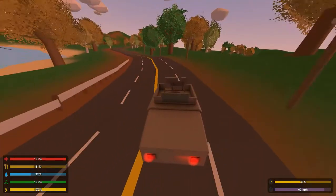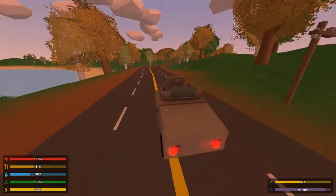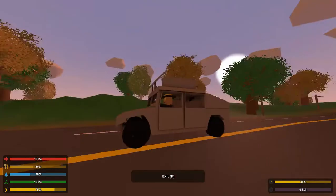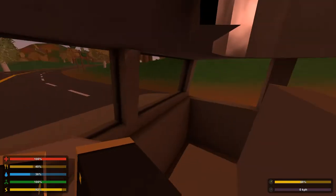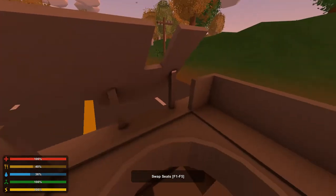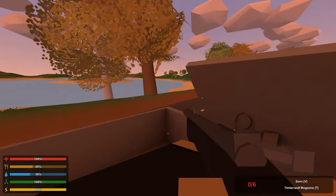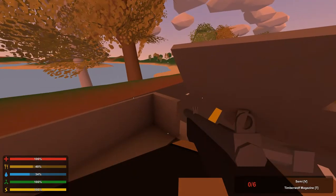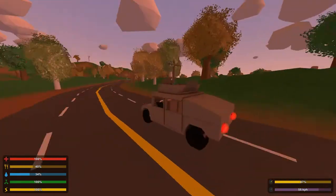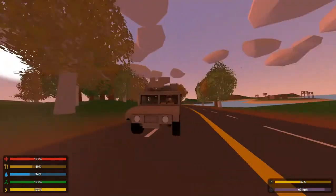We got this Humvee. It's actually pretty fast — it hits 60. It's not too bad at all. There are five seats in it. There are five seats: one, two, three, four, and then we can click this button right here. Click F5 and you can get mounted on the top to where you can shoot enemies and whatnot, which is like probably the coolest part about this — there's a dedicated spot so you don't get shot from these windows.